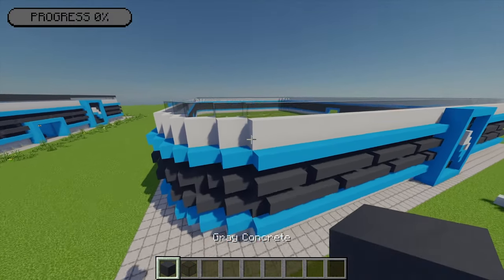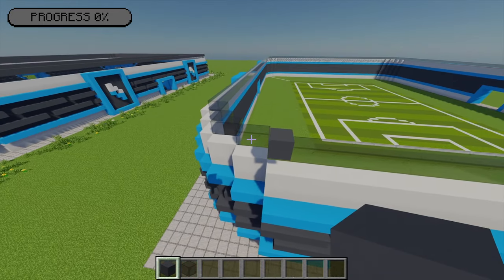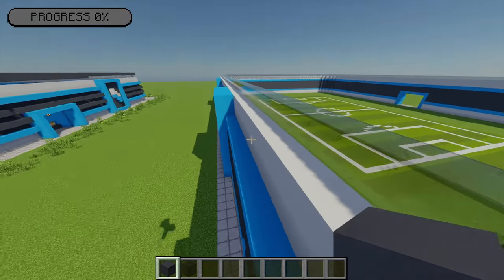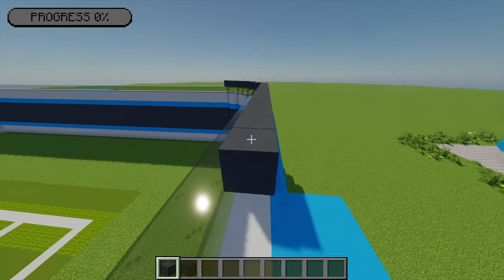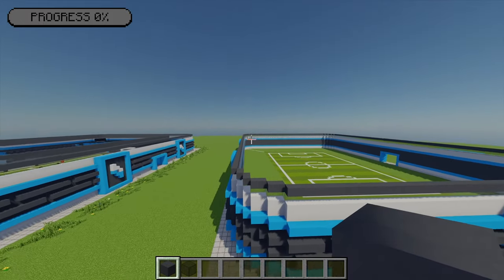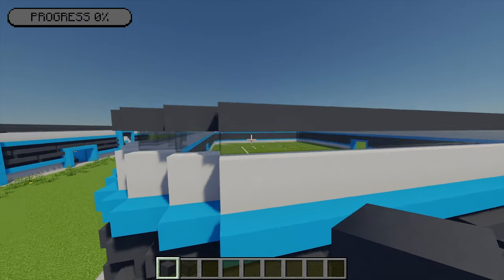Next, moving to the grey concrete, starting from this point I'm going to place one bit of grey concrete and go diagonally up by one. I'm going to follow this around the whole stadium, matching the white wall we built earlier - you can use that as a guide. By doing that you should end up with a nice ring of grey concrete going all the way around. The glass is placed underneath, one block in all the way around.